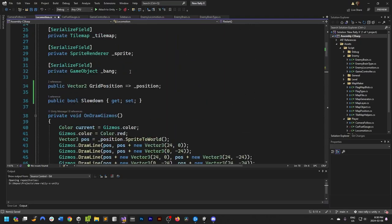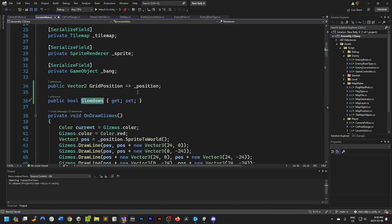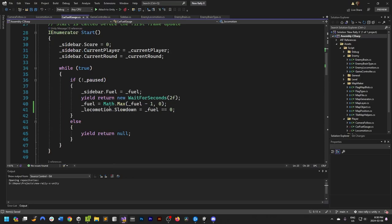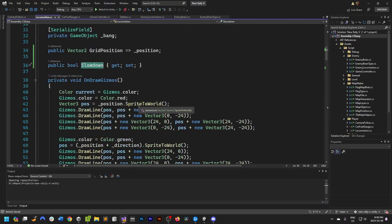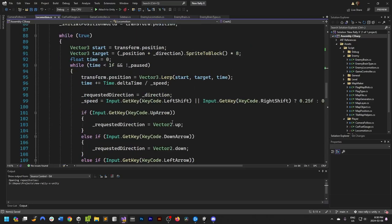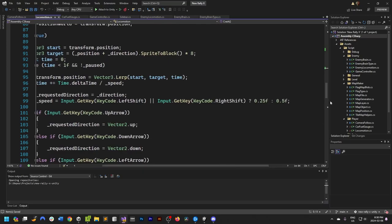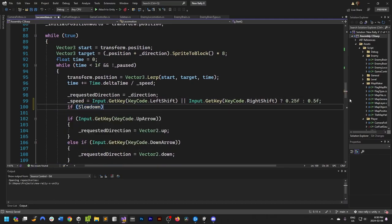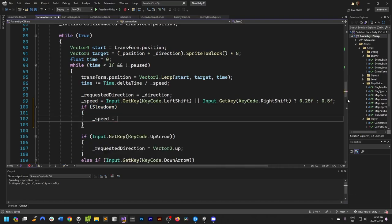We want it only to be set inside the pickup. The car fuel gauge determines what the fuel is, so that's going to set the slowdown. Inside the locomotion script we need to determine the speed of the car: if slowdown, speed equals 0.15, because regardless of whether they're hitting shift or not, if they've run out of fuel we don't want them to move fast.